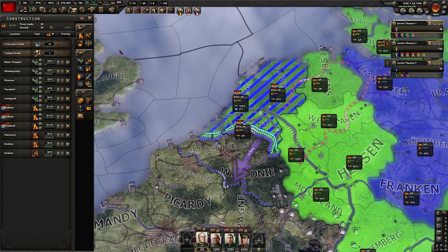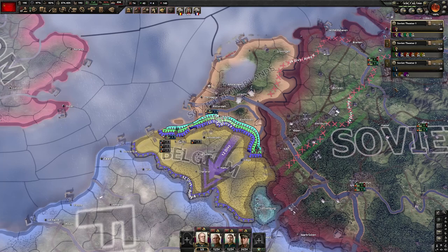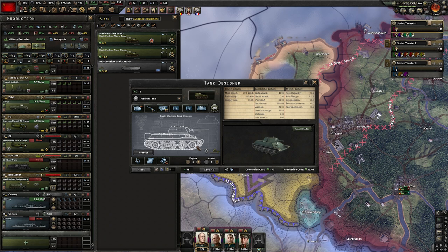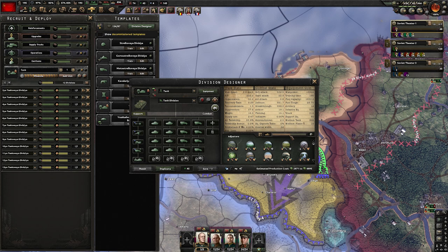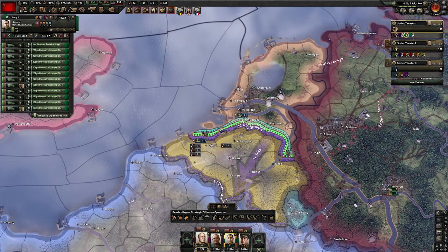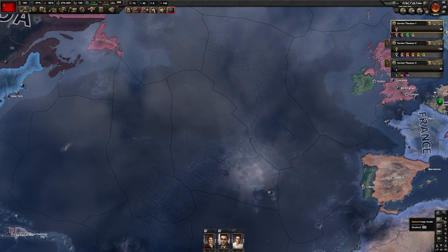I'm also building infrastructures and air bases in the Netherlands — we're going to need them against France, but especially against the United Kingdom. I sent my amazing tanks. I'll show you briefly the design and the final template we're going to use. I will change the logistics company to rocket artillery when we have enough, to increase even further the already very good soft attack. These tanks will do most of the job. We are also preparing collaboration governments in the United States, getting ready for later already.